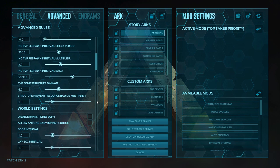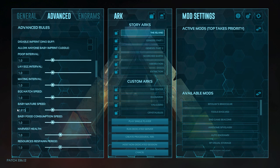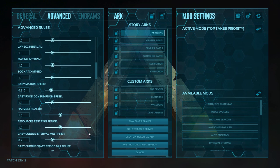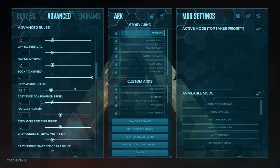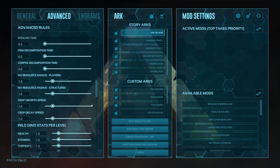Next we need to go into the world settings for some of the important things to make sure you get a balanced playthrough, especially when it comes to the breeding mechanics. First off, baby mature speed — we're going to change this to 0.815. And the baby cuddle multiplier we need to change that to 0.2. This will ensure that we can get a full imprint on all of our dinos — generally takes about 12 minutes between a rex imprint and we will be able to get a full imprint. I take hatch speed up to 6.0 and baby mating interval we take that to 0.01. That ensures we can start breeding pretty much immediately — it's usually a three minute cooldown. This is a single player setting and we can't continue when the game's off, so things like this do need to be changed for single players.